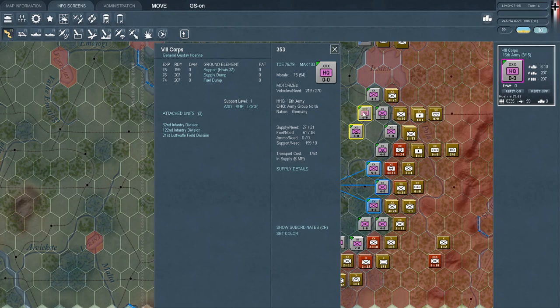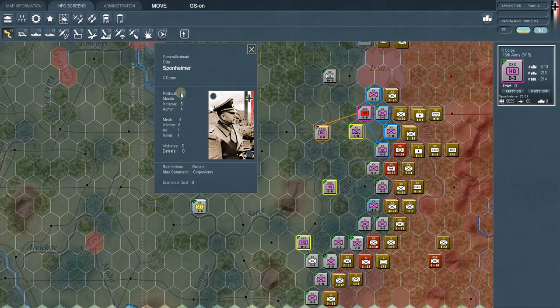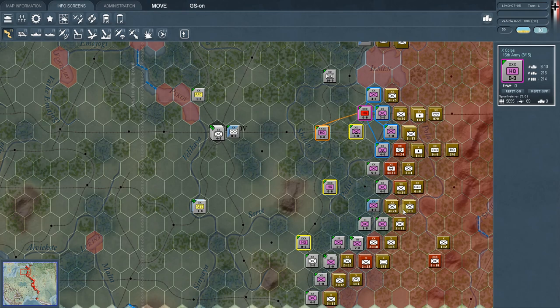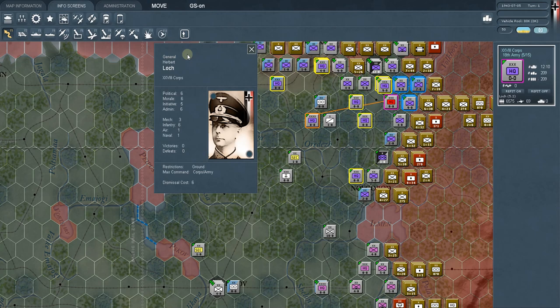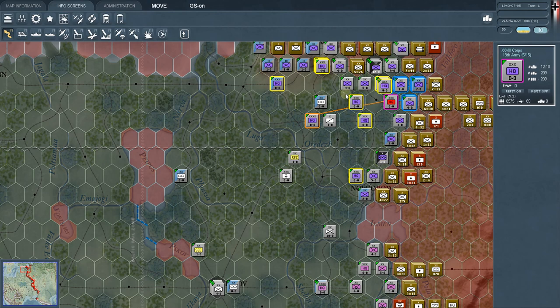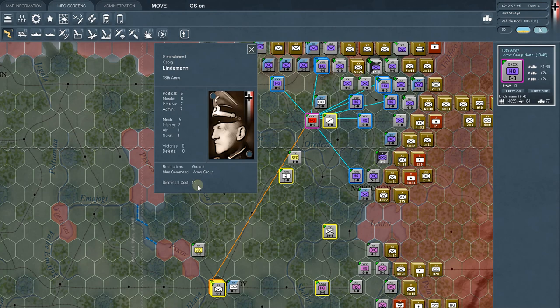Looking at the 10th Corps commander Sponheimer, he also has a political rating of eight and a dismissal cost of eight. Locke has a political rating of six and costs six to dismiss. At the army level, Lindemann has a political rating of six but costs 11 administrative points to dismiss. As you go up the chain, it costs more to dismiss, and it's also based on their political skill.